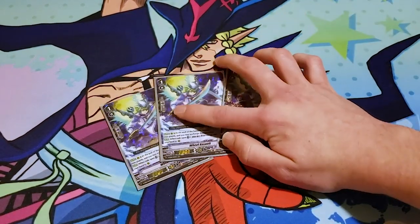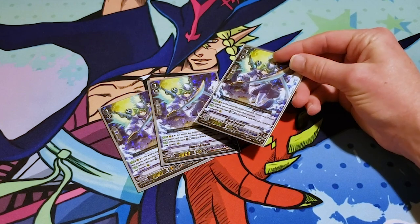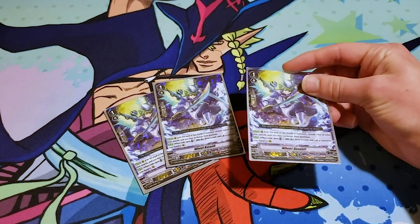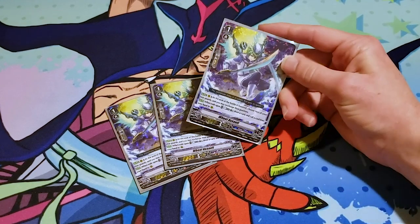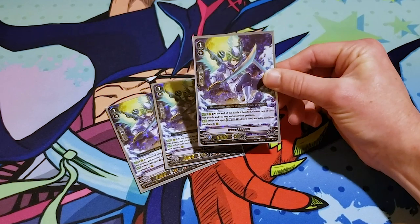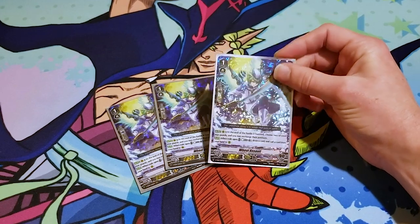I've considered dropping it down to two, just because its main skill is a ride skill. I'm worried that sometimes I'll draw into it later in the game and it'll just be a brick. But hey, it's a booster if anything, and you can just put it on an Excel marker and use Glory's skill to make it 28.